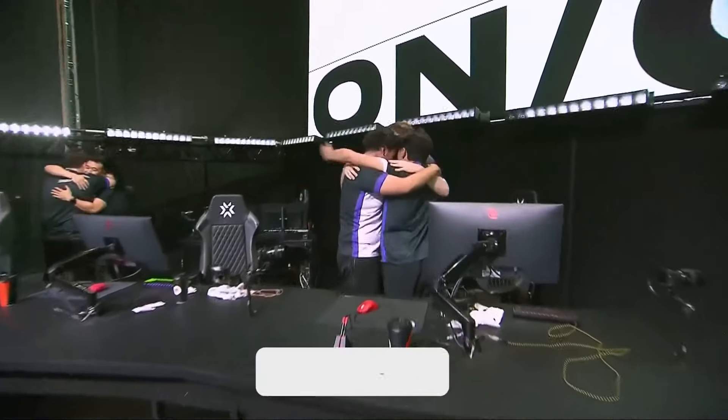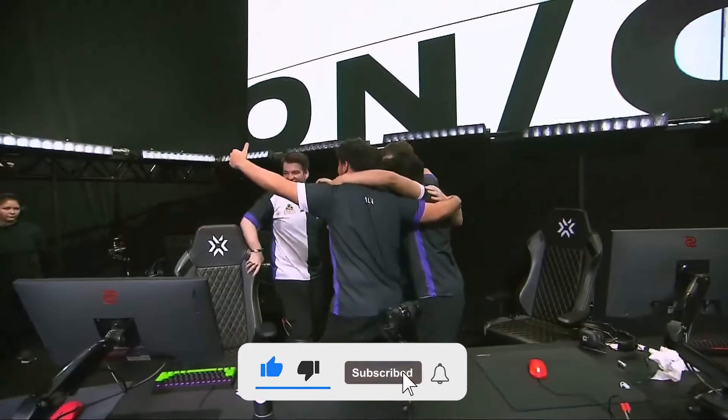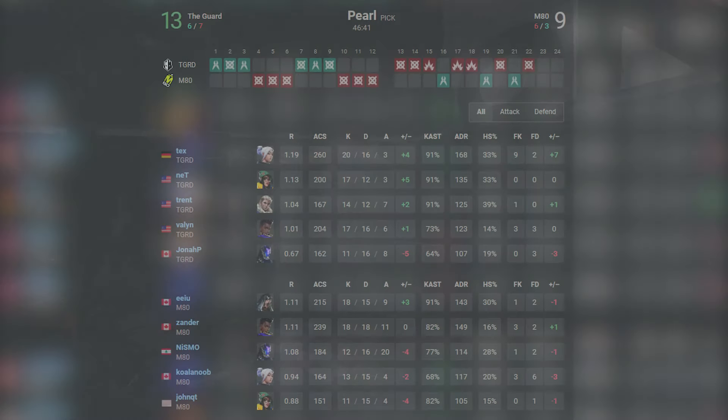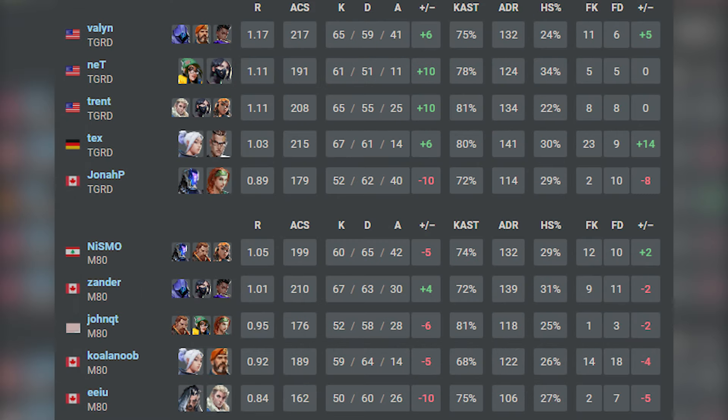Jonah P and Nett trying to hang on. Pinstrett goes to the kill feed. Shock dart chips away at EU, but Nett's health pool is what's most critical at the moment. Time becoming an issue. Shock dart sent out preemptively — no one home. Spike gets placed. EU tries to hang on to it, but it's Trent to find the final kill.